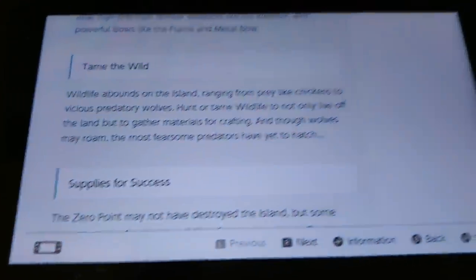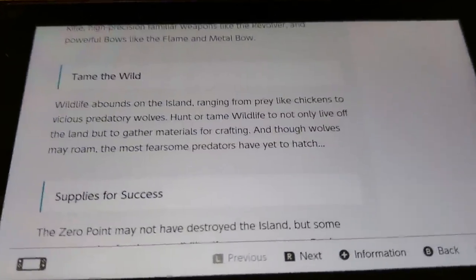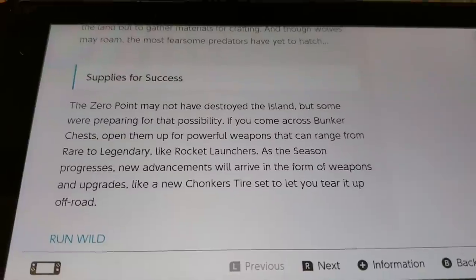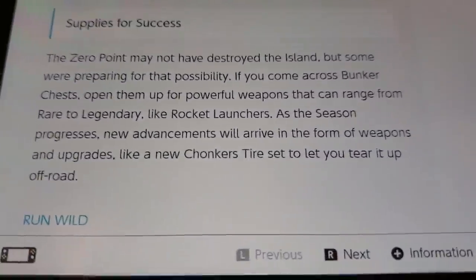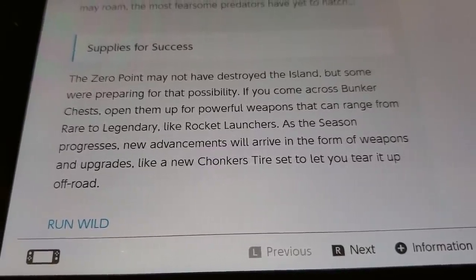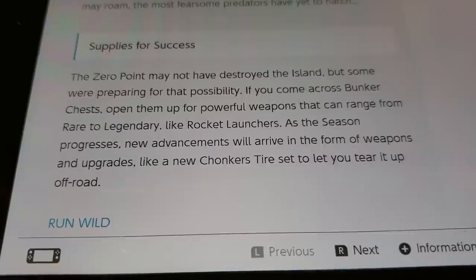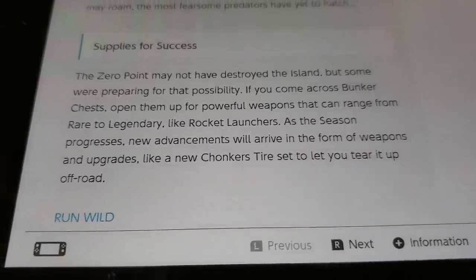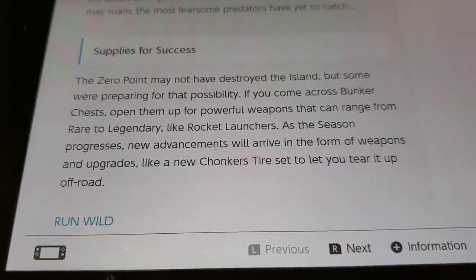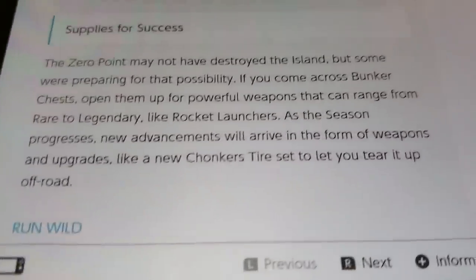So that is alluding to of course the raptors and dinosaurs coming - specifically raptors. Now look what happens down here. This part says 'Supplies for Success' - the zero point may not have destroyed the island, but some were preparing for that possibility. If you come across bunker chests, open them up for powerful weapons that can range from rare to legendary, like rocket launchers.